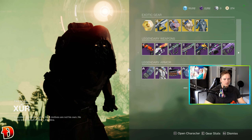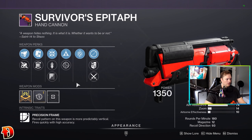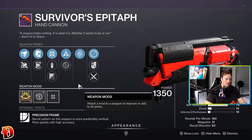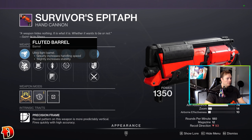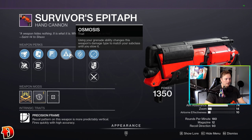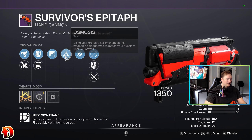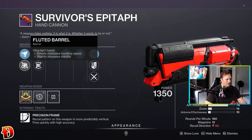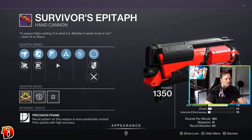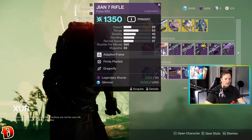Here's the fun part — the guns. I like seeing what he brings. We've got a Survivor's Epitaph Hand Cannon. Yours is not going to have that many perks unless you've run a lot of Crucible — mine has a lot of extra perks because it's a Crucible weapon. Extended Barrel, Fluted, Flared Alloy. I believe it's going to have Firmly Planted and Osmosis. I don't think this is a bad roll — it's got a Reload Masterwork, Flared Magwell, Fluted. If you want to use a 180 in PvE, that would be a good one.